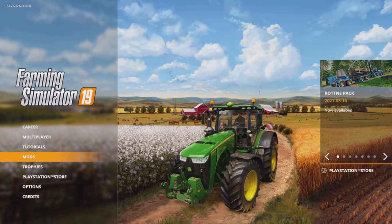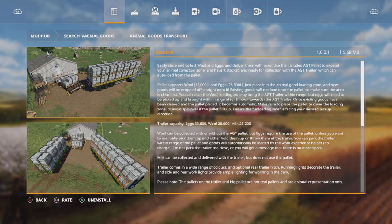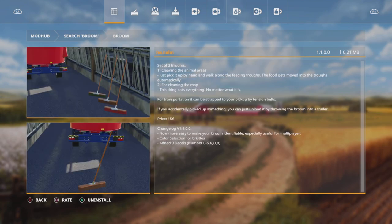Welcome back to the RPA and welcome back to most unrealistic farming in FS19. Today I'm going to be showing off the Ammo Goods Transport, the Lizard Underbelly trailer, and the Broom.